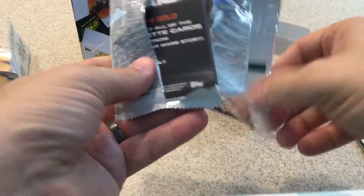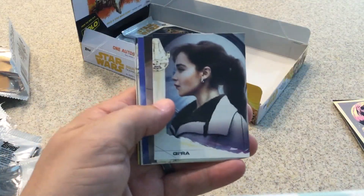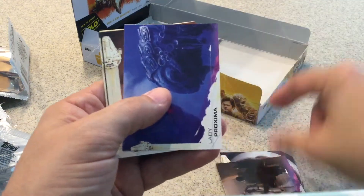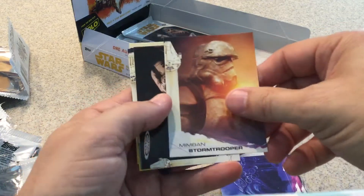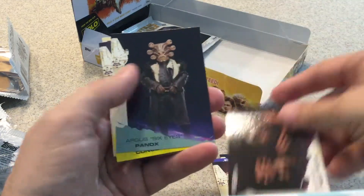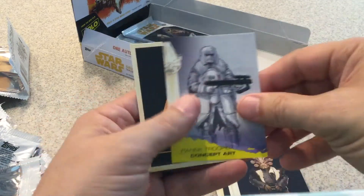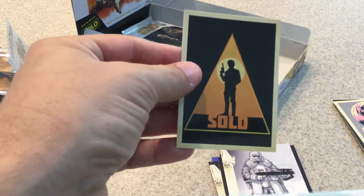There is a lot of repeats too — a lot of repeat cards. Kiara, Imperial Occupation, Lady Proxima, Amendments to Home Trooper, Six Eyes, Next Move, green, Panic, Six Eyes, yellow, and Solo Icon card. Well, that's a Solo Icon card — that's not a nice one.